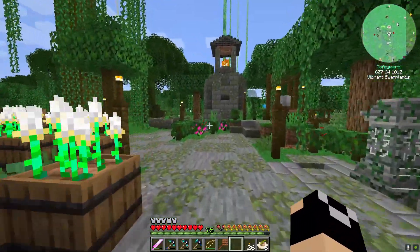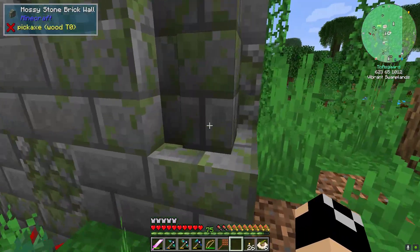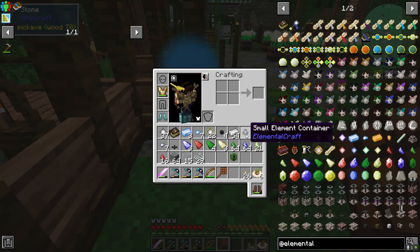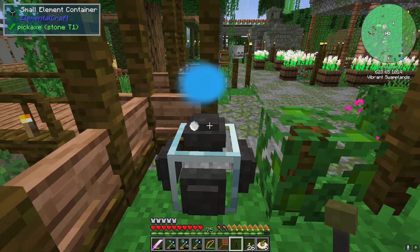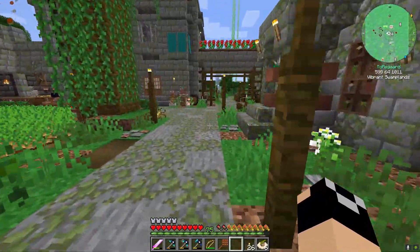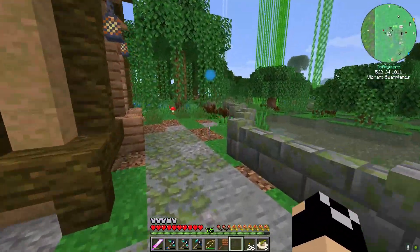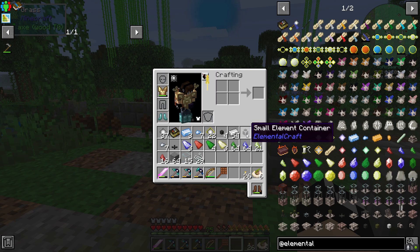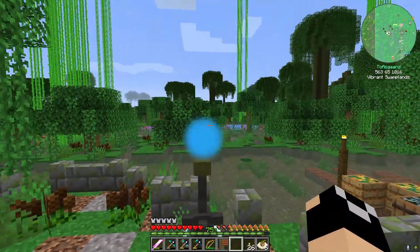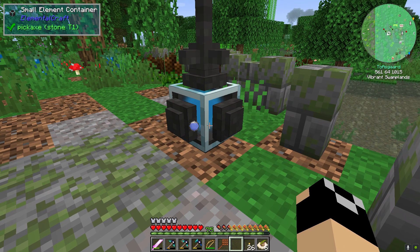We're going to put down our Small Element Container right there. I was thinking the pipes — you just right-click them on there or something. It's been a little while since I've done this. We'll set that there, and that's going to start draining. You can see this is starting to fill up the element container. It doesn't store a lot, but it's going to store enough for our needs. Actually, I'm going to need another one.